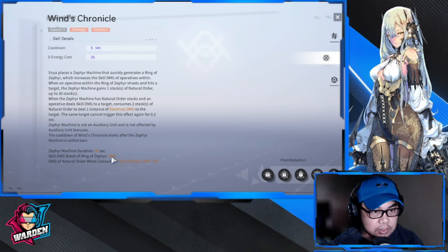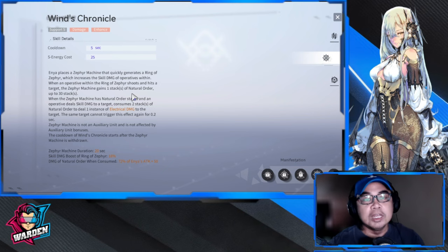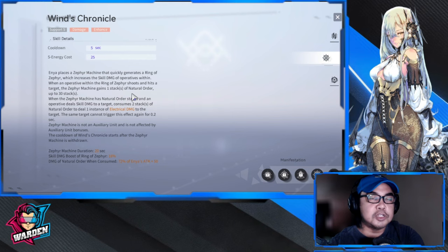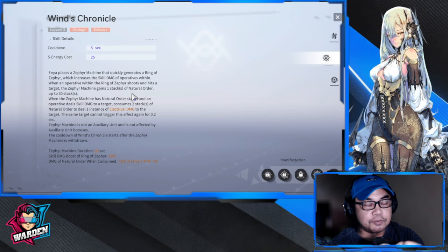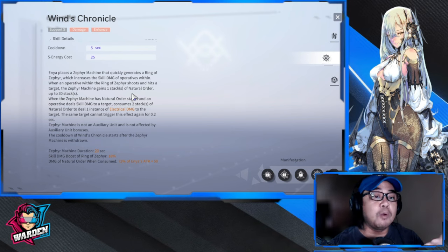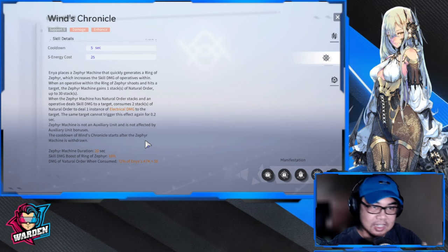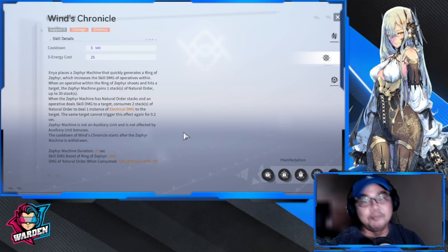You're getting her for her support skill, which is insane. It generates additional damage through Natural Order stacks — up to 30 stacks accumulated by shooting a target. When she uses her support skill, she places a Zephyr machine that generates a ring. That ring generates Natural Order stacks as you shoot enemies, and it also adds a skill damage boost.